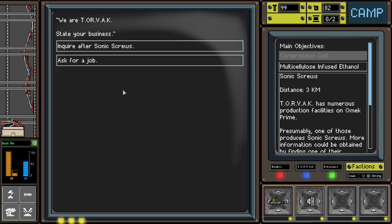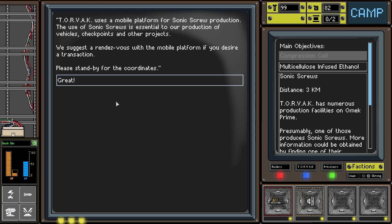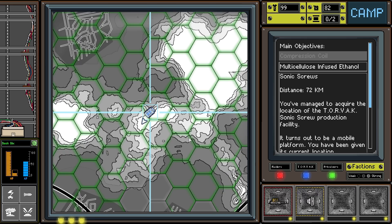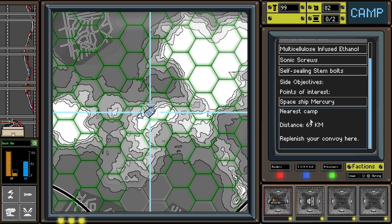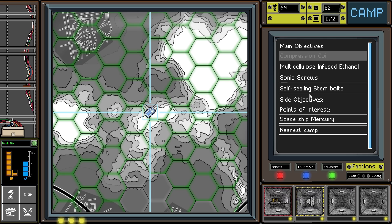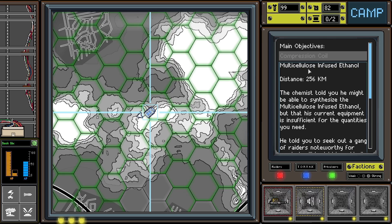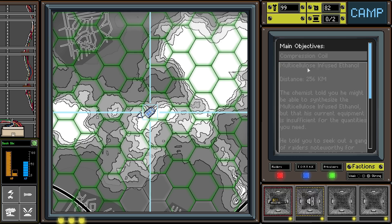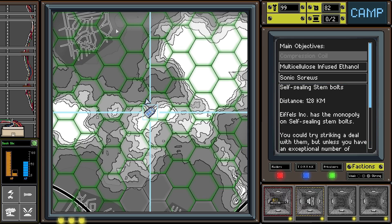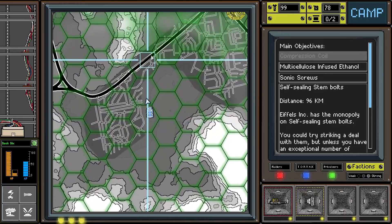Let's investigate and find a facility. We'll radio the facility to inquire about sonic screws — they just told us to go somewhere else. Where's the nearest camp? There's one at 128 that way and 72 that way. Let's go to the symbol location — I just want to do something different, so we're going this way to get back on the road.